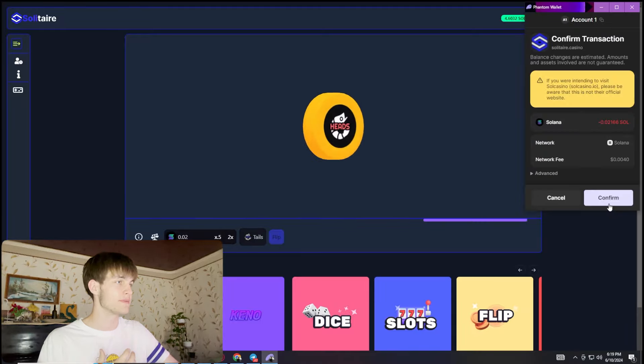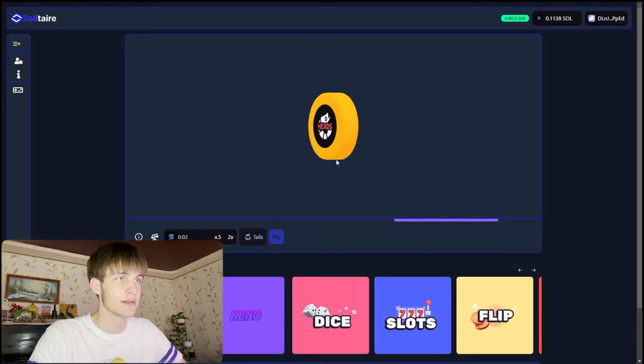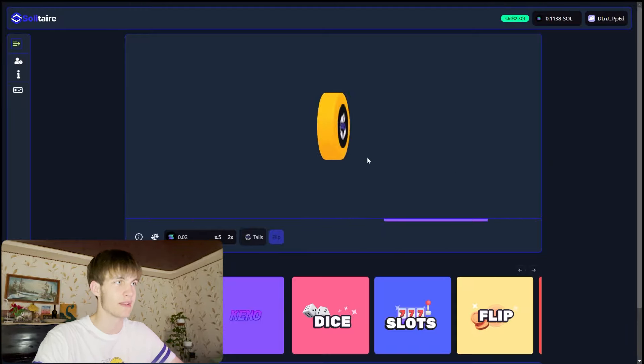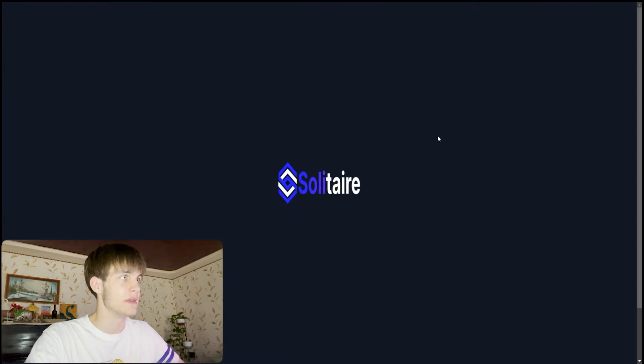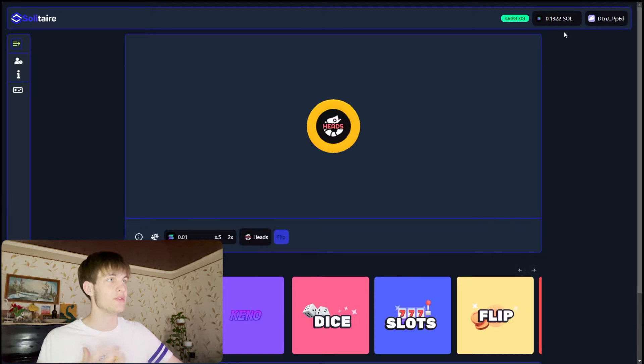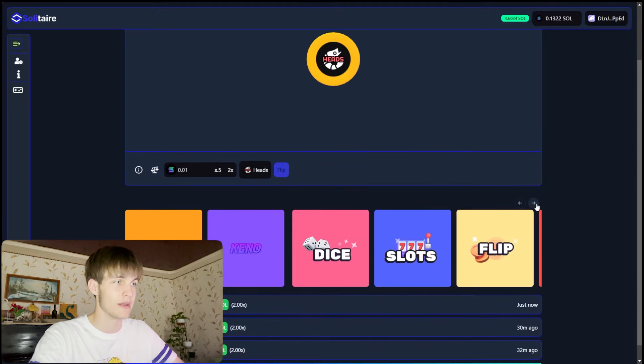Next you can see the flip game — heads or tails. Put in 0.2x and confirm the transaction. Let's see what happens... it flips and we made some profit — from 0.09 we're back to 0.13 Solana.